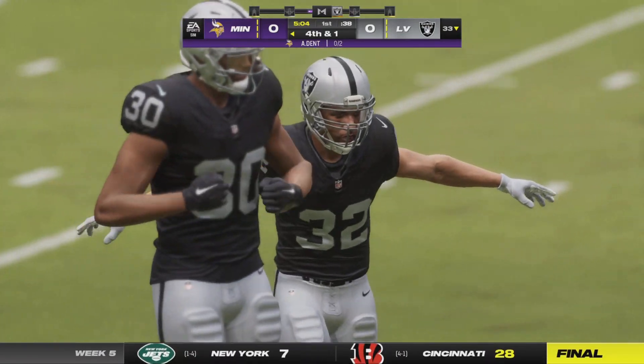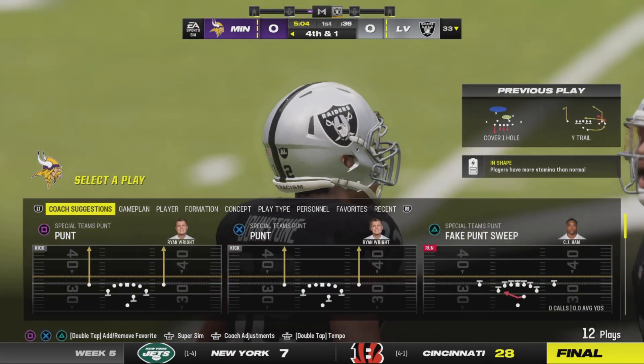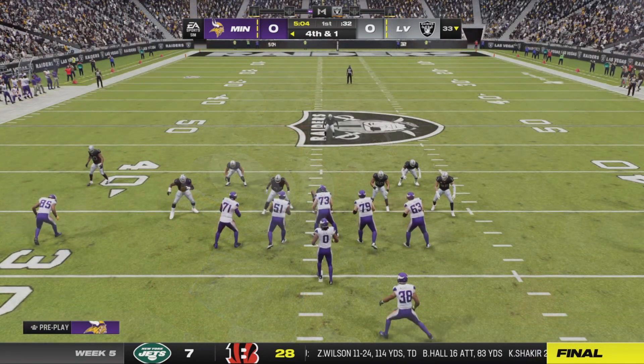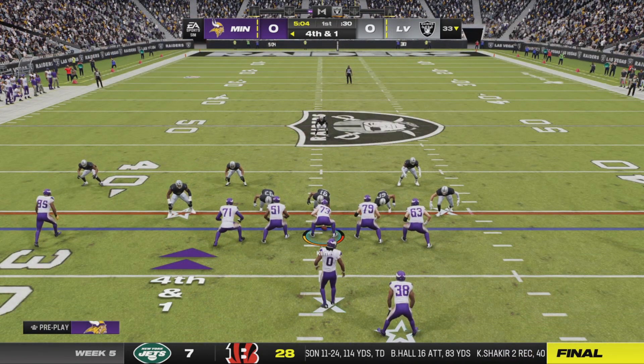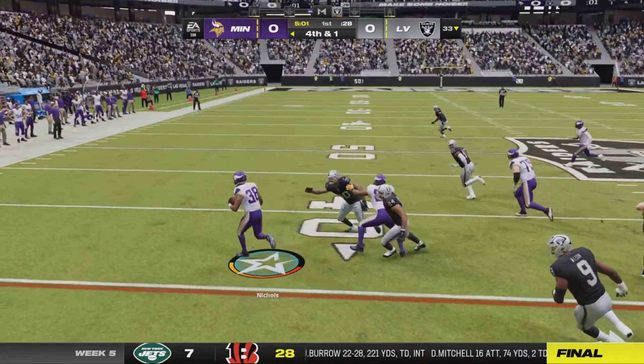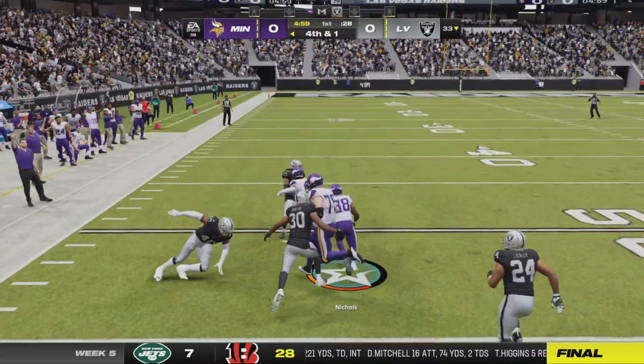Now a third down throw but it misses the target — incomplete. Looks like a second empty possession to start the game, and certainly not the way you want to start when you come in off a loss last week. Every team talks about starting fast; they're hoping on their next possession it can be a delayed fast start and get them going.